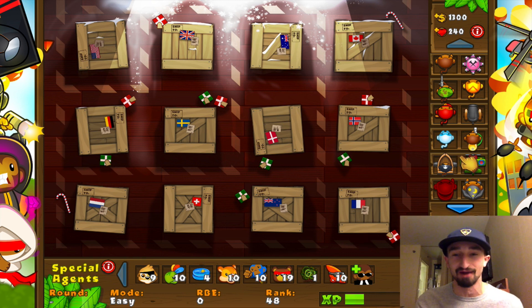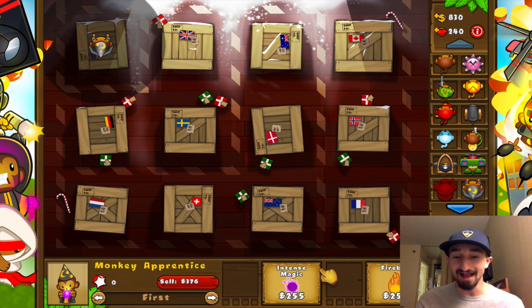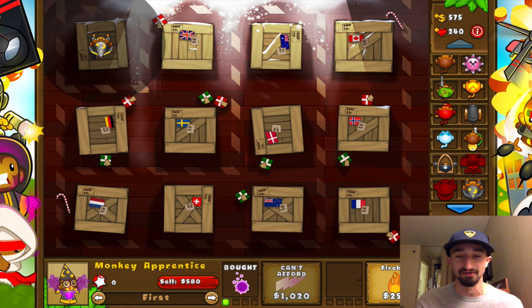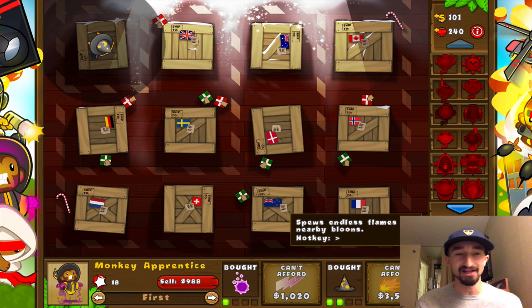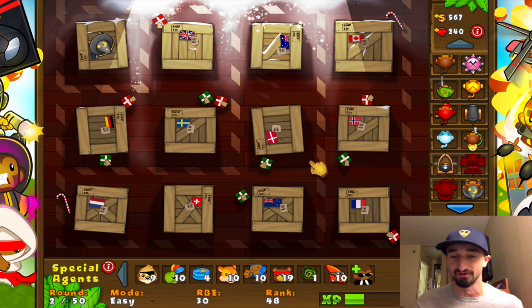I don't have to use every type of tower, but if I do use one — like for instance, the Monkey Apprentice — that's all I can use for Monkey Apprentices. And I have to go through and try and pick out the best of the best towers afterward as well. It gets more and more difficult over time because I usually use like three or four Monkey Apprentices, and sometimes two Glue Gunners, and now I can only use one. It's a pretty fun challenge. Wish me luck everybody, it's not going to be easy.